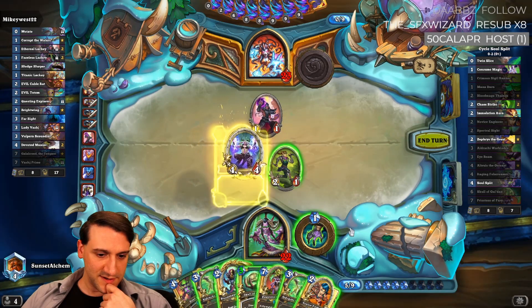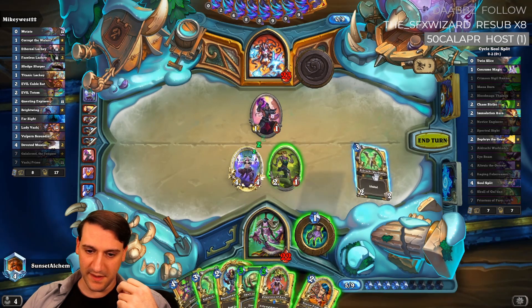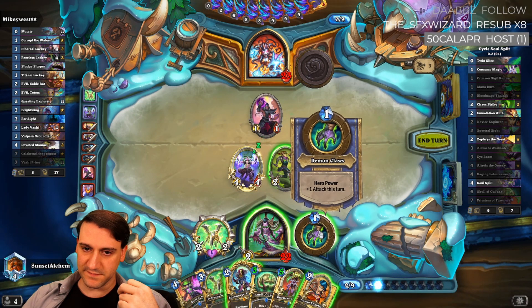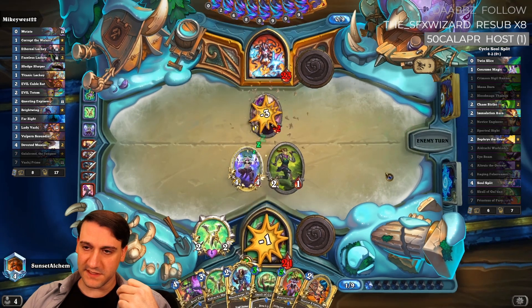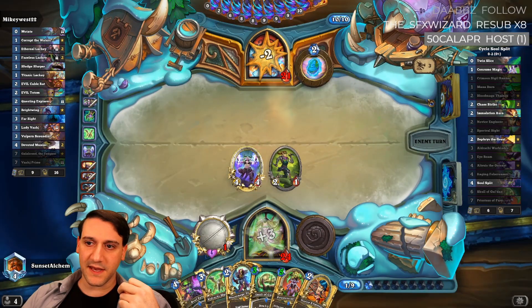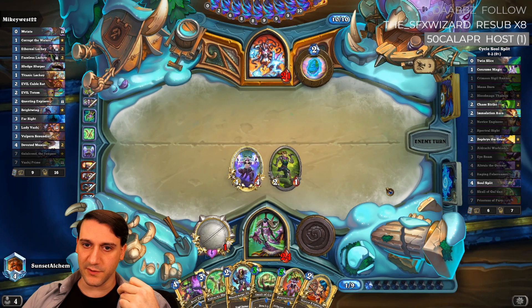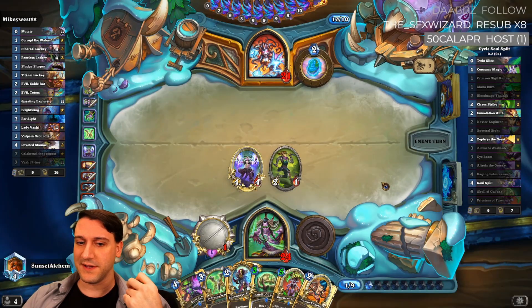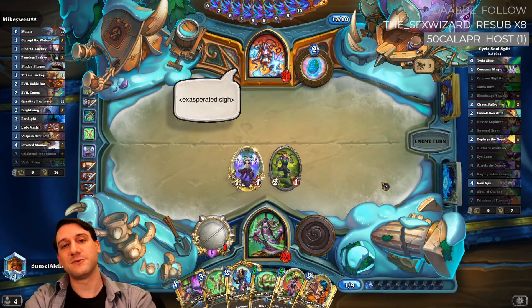Raging Fell Screamer — we could Priestess of Fury now, but let's start getting value out of these Aldrachi Warblades. Stick a minion to the board right now. If he Galakronds, he can clear these, no problem, but he only gets four 4/4s — he needs one more Invoke for the super value. If he does, they absorb so much damage that our Priestess of Fury combo does 12 damage.